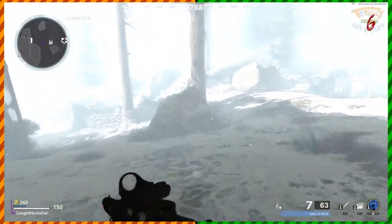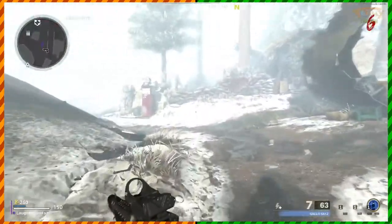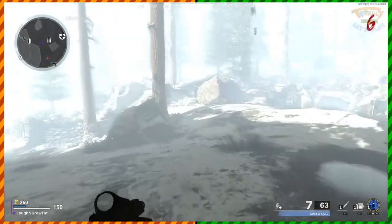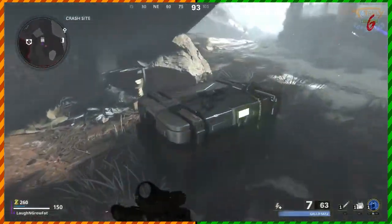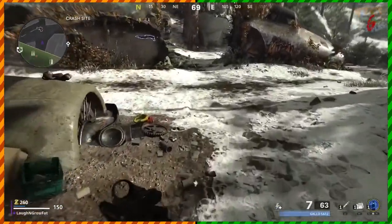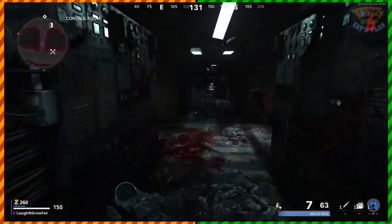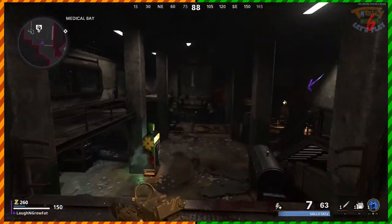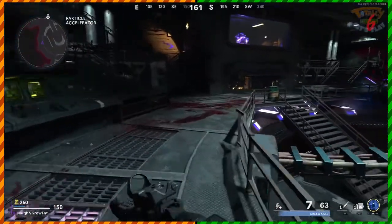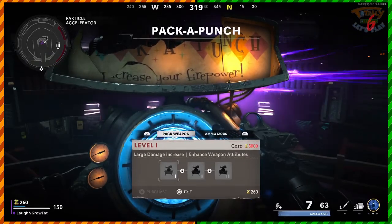In every other game, walking up to a wall weapon and buying it gives you ammo for the gun you're using. In this game, it just gives you a different version of the weapon with a different set of attachments. Instead, you buy ammo through the ammo cache — it costs 250 points for a non-pack-a-punched weapon, and that price goes up every time you pack-a-punch. There are three tiers of pack-a-punch: first tier costs 3500 points like in every other zombies game, second tier costs 15,000, and third tier costs 30,000 points.